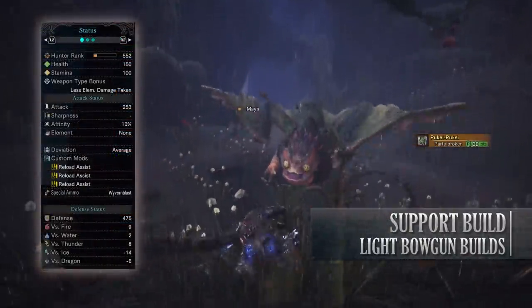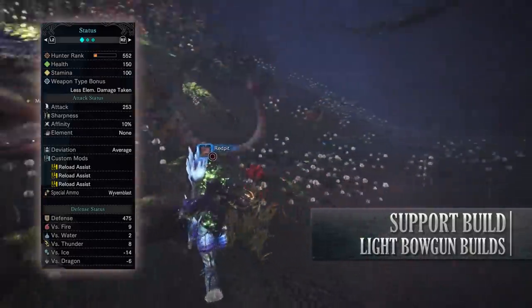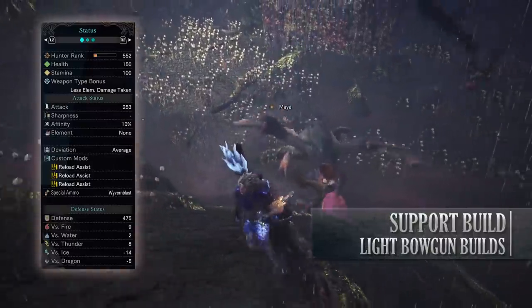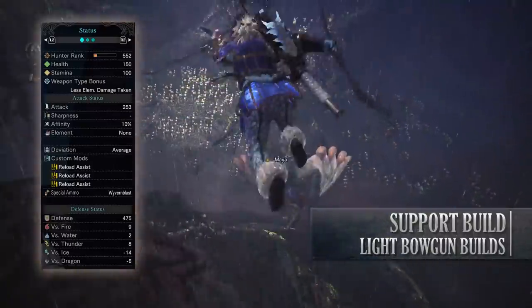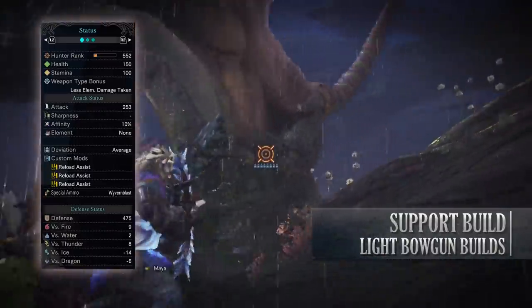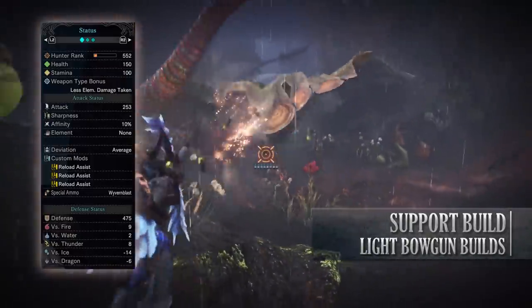If you've done what I've done here you should have a build with 150 health, 100 stamina, 253 attack, 10% affinity — which is 60% if you're going for weak points — no element, average deviation. For the bowgun customization I've added reload assist, and when it comes to defenses you'll have a high defense against fire and thunder but you're fairly weak against ice and dragon.